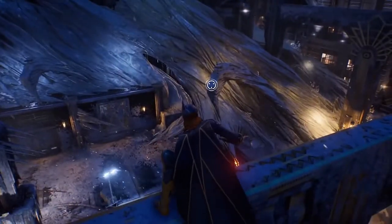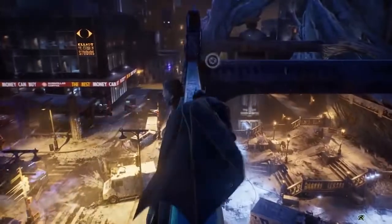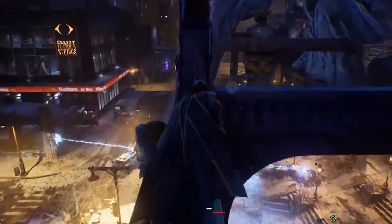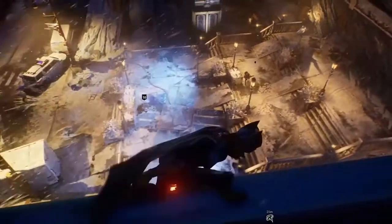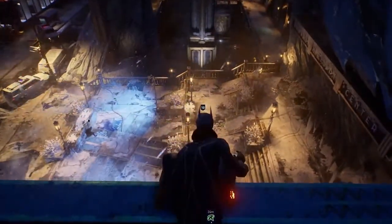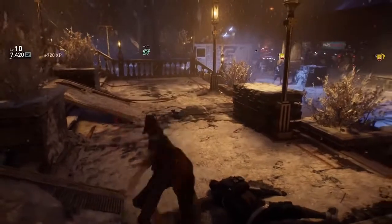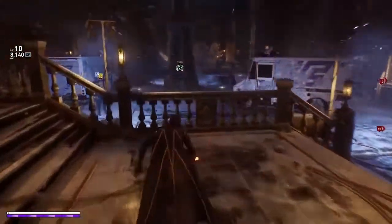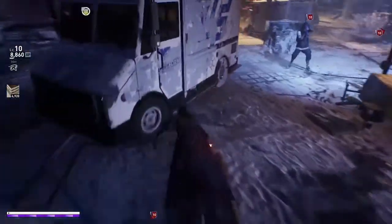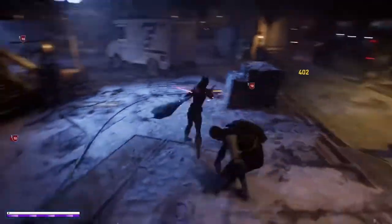Robin learned how to access the Justice League satellite for short-range teleportation, while Batgirl has mastered some more familiar techniques and developed a few new ones of her own.